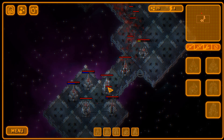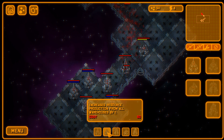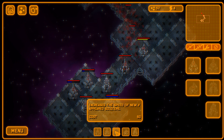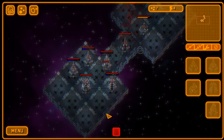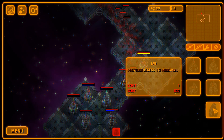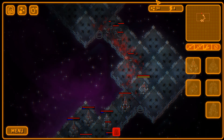What does the lab do? It gives us three choices: increases energy production from all connectors by one, increases resource production from all warehouses by one, or increases the speed of newly spawned soldiers. We can only pick one. We'll go for faster soldiers. We now have faster soldiers coming out, which is good.